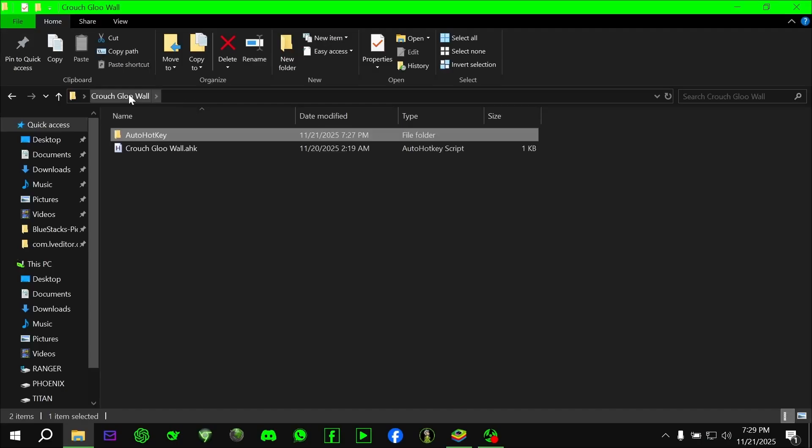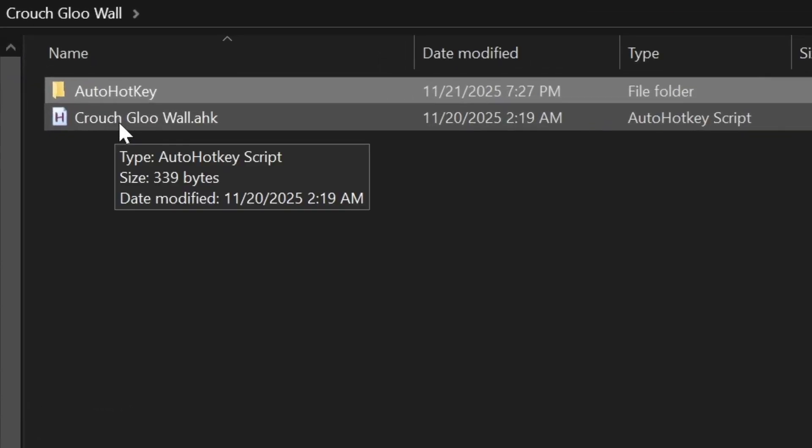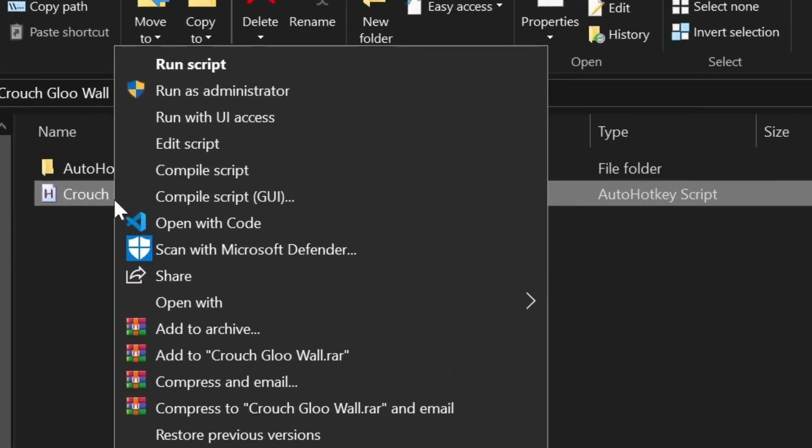If you are done installing the program, right-click the CrouchGlueWall.ahk file and run it as administrator.